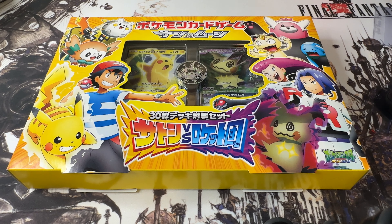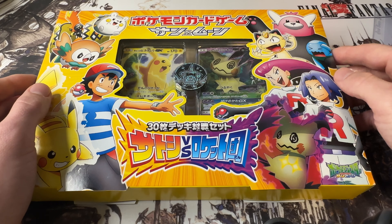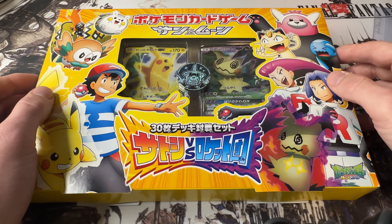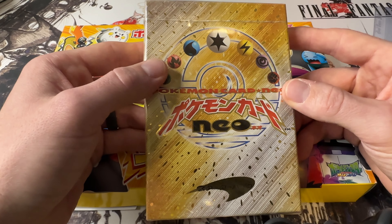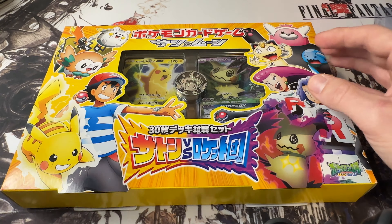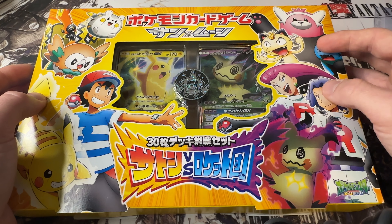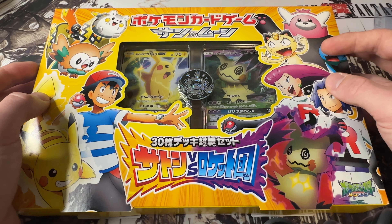Without further ado, we'll get into some of the stuff I traded for. First, I forget the exact name off the top of my head, but I'm just going to call it the Team Rocket Pikachu Promo Collection Box. I traded this with my partner and friend Brad. He traded me for one of my Neo-themed decks. He opened his and got a Pichu and Feraligatr — you get two hollows in this. The promos in this box are unique to it. I'm a big fan of Team Rocket, and he took advantage of that. I love this box, so I'll hold on to it for now.